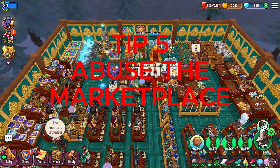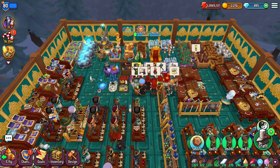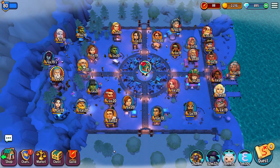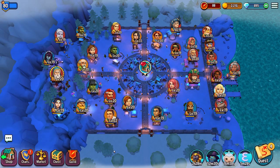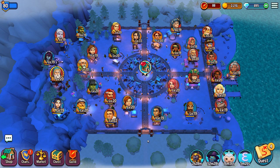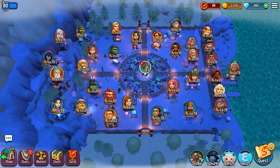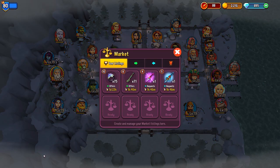Tip number five, last but not least: abuse the market system inside this game. This is a pretty complex system so we'll probably do some follow-up videos, but here's a brief overview. We have our market tab inside the city where you can list items. It's also a good place to store items — sometimes I'll list items for two gems just to free up inventory space when I don't have enough room.